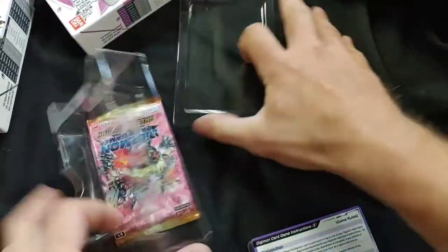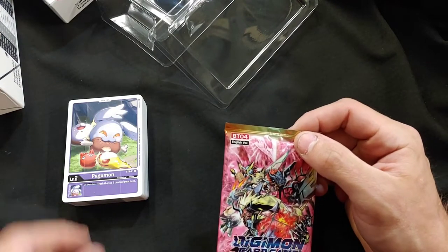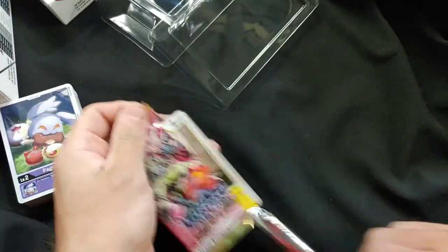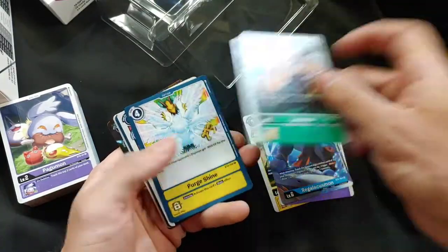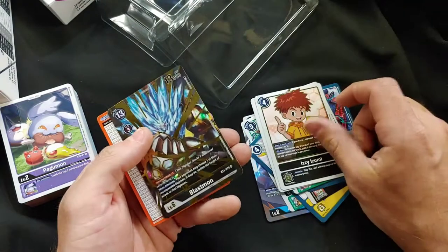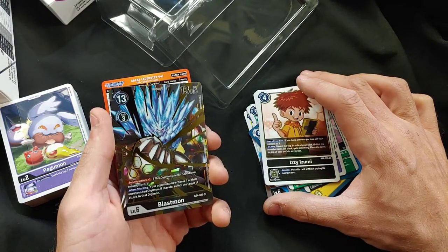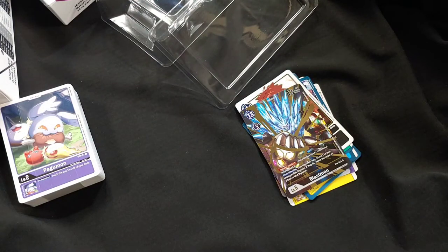I'm going to open up the pack first. Oh, I love that Paguman — he's bullying these dudes! Oh my god, what a meanie — she just stole his food! So we got Meikumon, Devamon, a Regi, a Leomon, a Purge Shine, a Meteormon, an Aqua Viper, a Tactical Retreat, a Lala Mon, a Shao Mon, an Izzy Izumi, and — oh my god, is this the Alt-Art? I'm 100% sure this is the Alt-Art Blastmon. That is amazing — these deck boxes are busted!